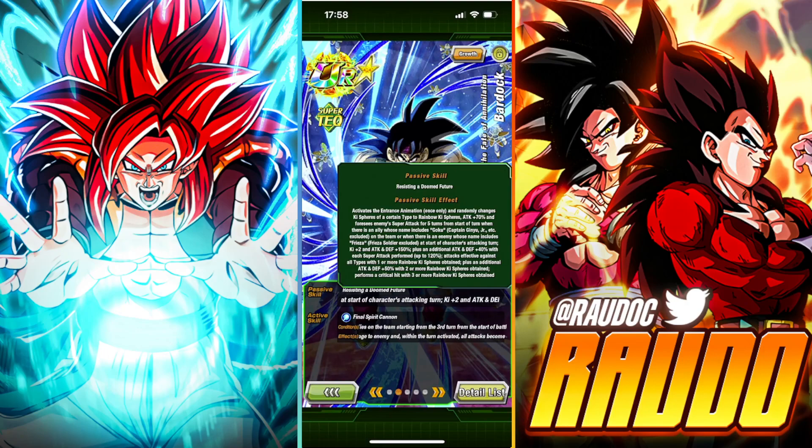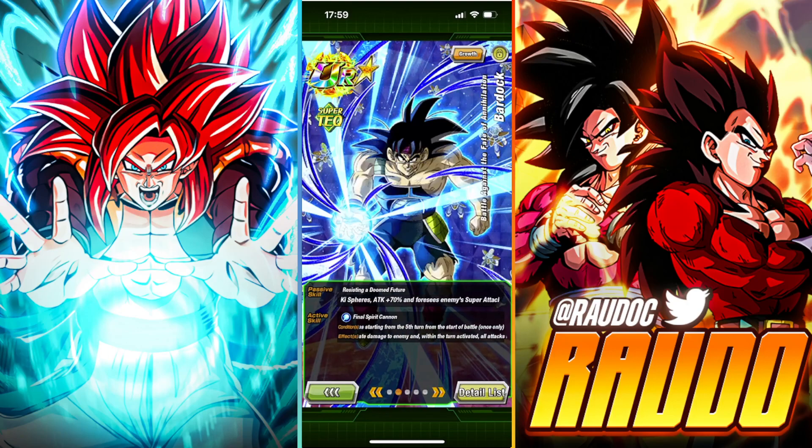He gets Ki+2 and Attack and Defense plus 150%, very, very good. Plus an additional Attack and Defense plus 40% per super attack performed, up to 120% — so he needs to perform four super attacks. Basically, the build you want for this guy if you pulled extra copies is additionals. He gets attack effective against all types with one rainbow Ki sphere obtained, an additional Attack and Defense plus 50% with two or more rainbow Ki spheres obtained, and a guaranteed critical hit with three or more rainbow Ki spheres obtained. He creates his own orbs, which is going to be delightful.